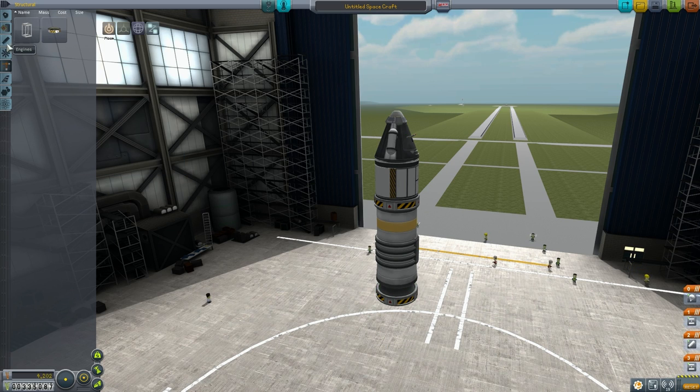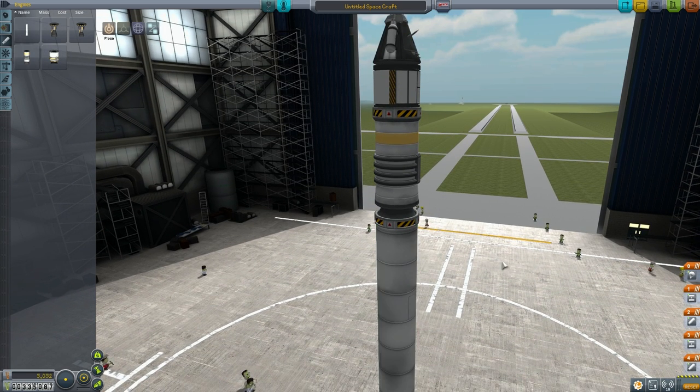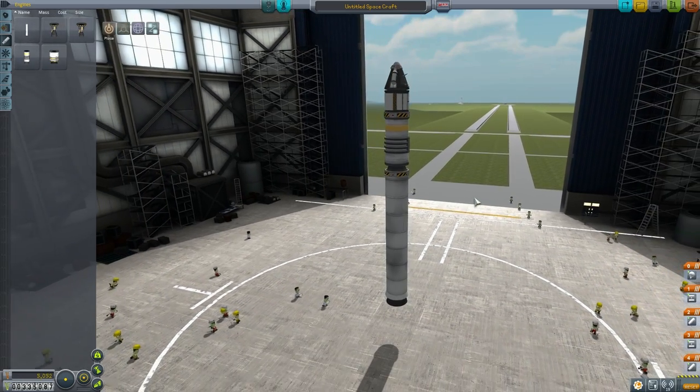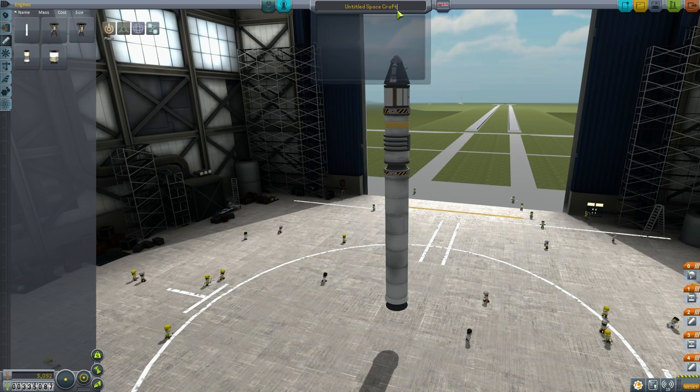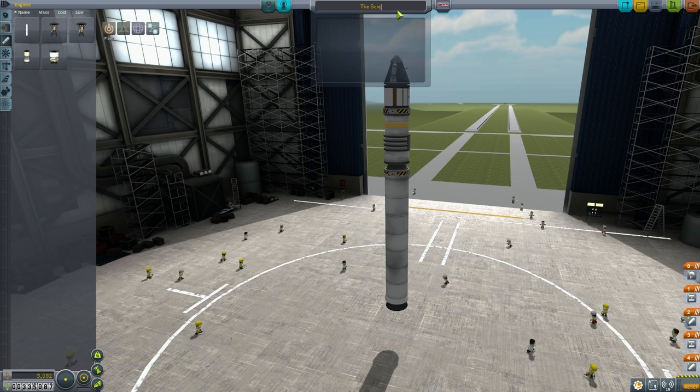Then we're gonna put another stack decoupler and a rocket that's actually gonna get us up into space. We've got quite a spaceship here — this goes first, then we decouple, then we go for the Hammer, then we decouple, and we've got a parachute. We should have enough science to go on this. Let's rename this craft the Science C1, and let's go to the launch pad.